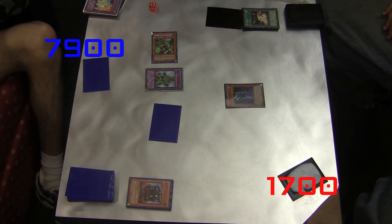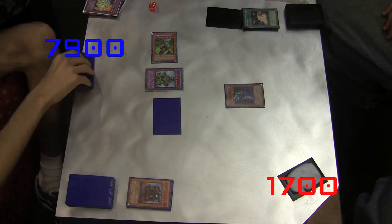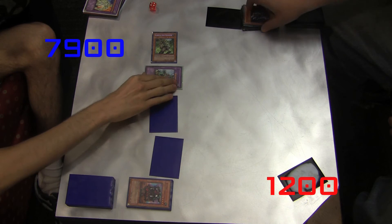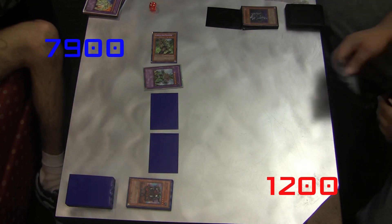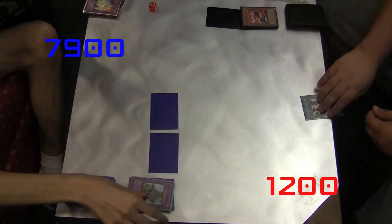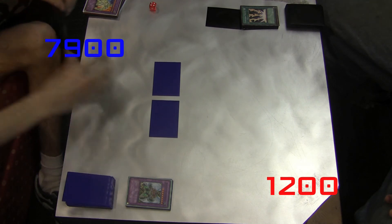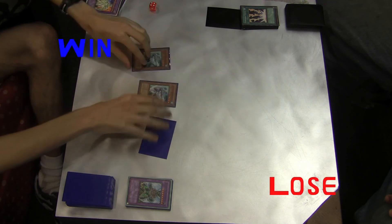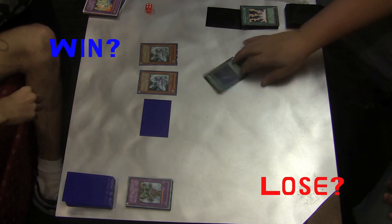I've got Diamond Dude back on the field. I was able to get D-Spell into the graveyard by Diamond Dude's effect. The beautiful thing about Diamond Dude is that you activate his effect and reveal the top card of your deck — if it's a normal spell card, it's sent to the graveyard; if it's not a normal spell card, it's sent to the bottom of the deck.